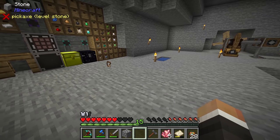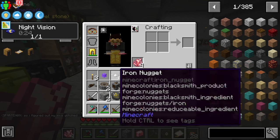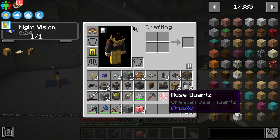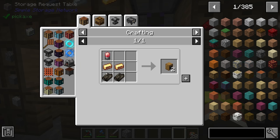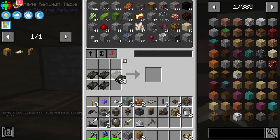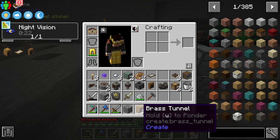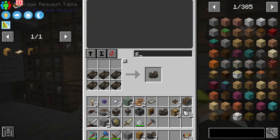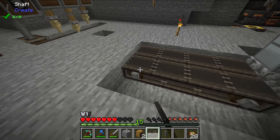With the gluttony charm equipped it thinks you're eating the rose quartz and does it insanely fast. Back to brass tunnels — once we make an electron tube and craft the brass tunnels, we can demonstrate item splitting. If we set up two belts with a brass tunnel connecting them, the tunnel splits items evenly between both belts, which will be very useful for our cobblestone processing.